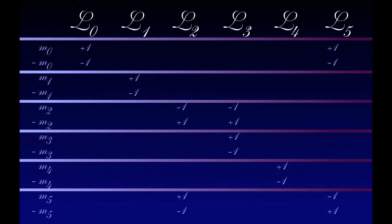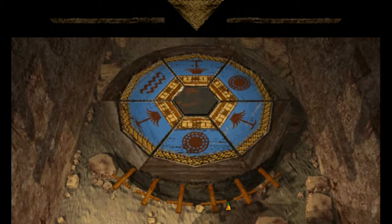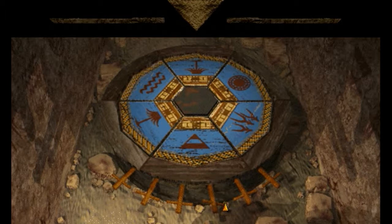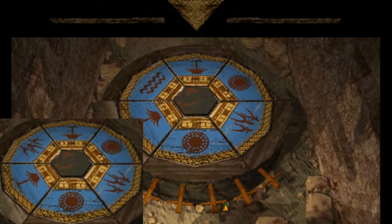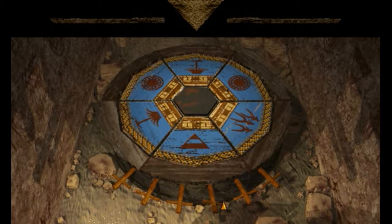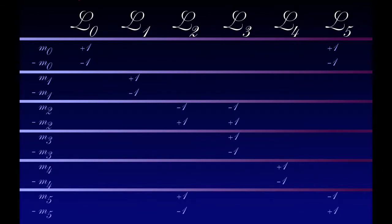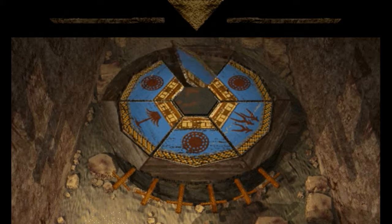M5 moves L5 and L2. We know how to move L2 independently, so we can just use that algorithm after using M5 to get L5 turned on its own. And if we extend that even further, we use that algorithm to move L5 on its own and undo what M0 does so we can move L0 on its own. Sounds easy, right?